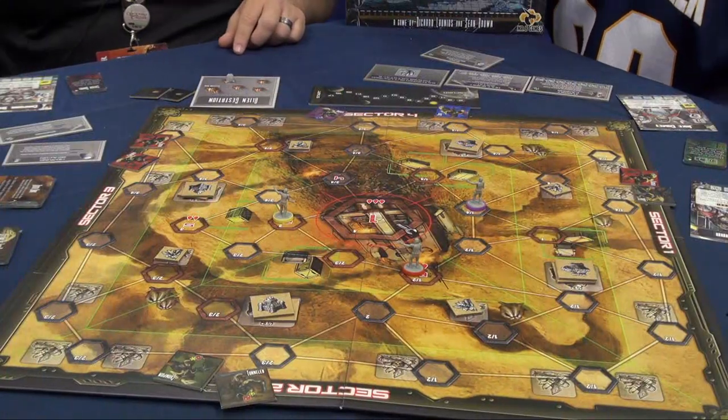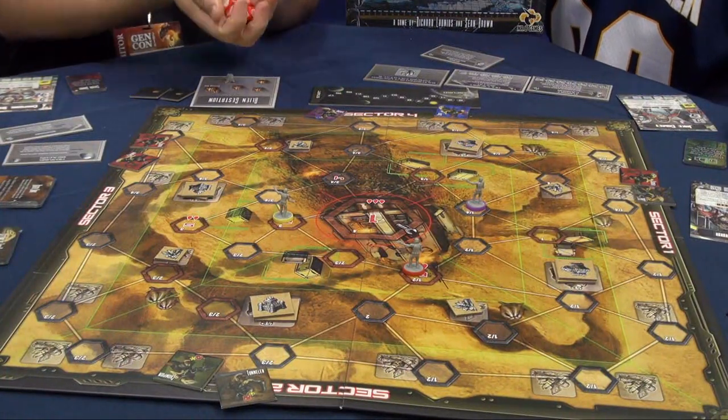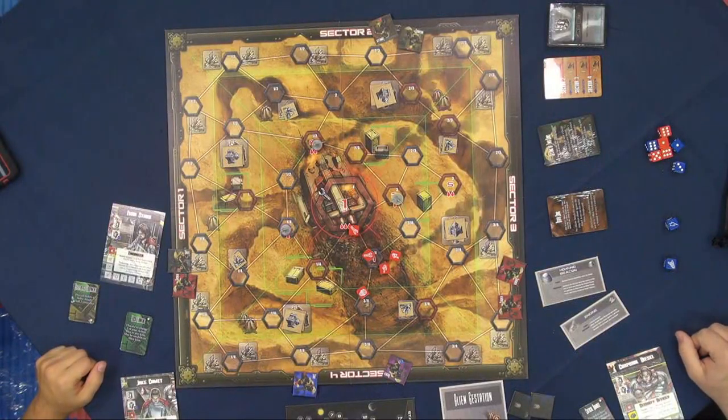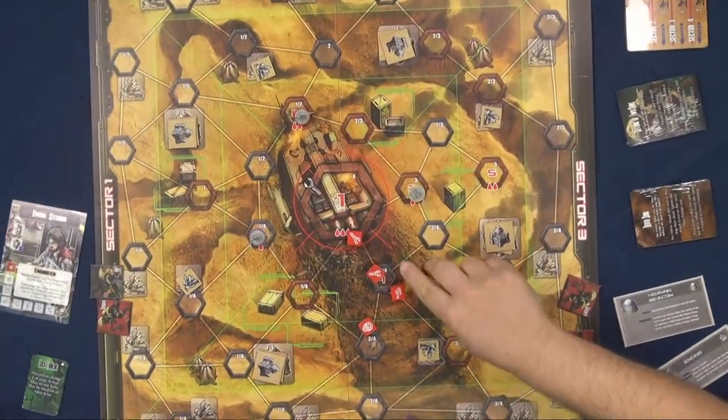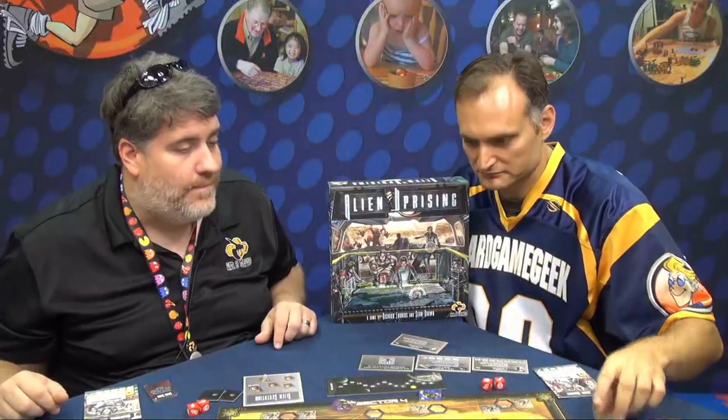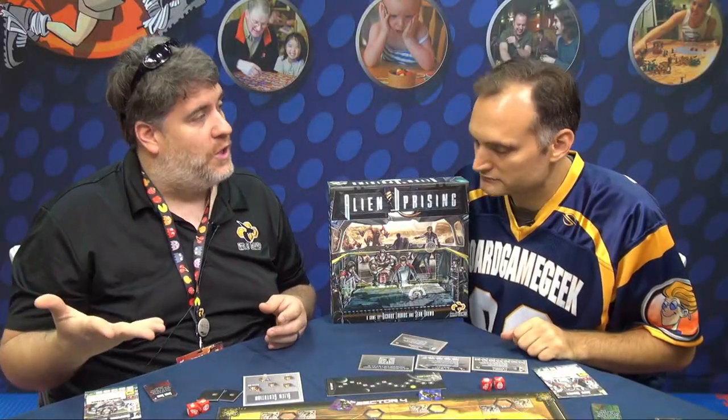So basically how a turn works is once everybody's there, you've got these custom dice, you're going to roll these, and those are the available actions for the crew to take this turn. You're going to do a slight dice draft where every player is going to take a die. Once everybody's taken a die — and some of us might get two — then everybody's going to take a turn in play order.